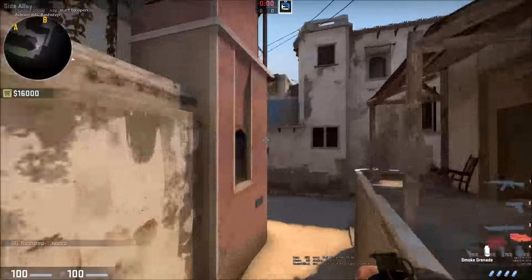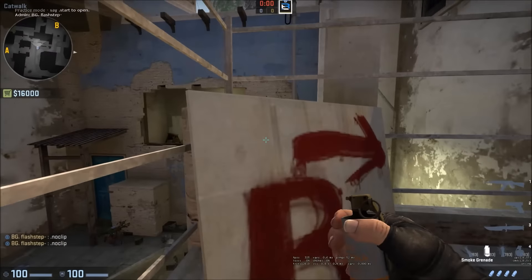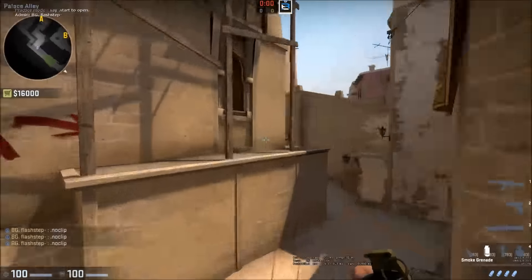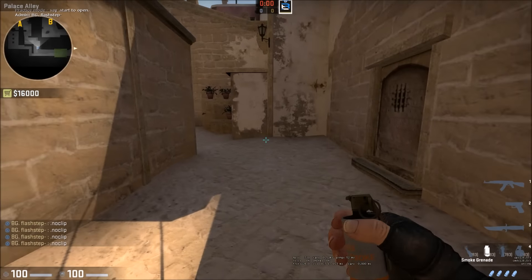So I was thinking: how can you heavily fake out A to where people over-rotate after you've done a couple mid controls or a couple A hits, to where they think it's going to go A? So I came up with these three sets of grenades for you guys to try out and see if it works on a really heavy fake.